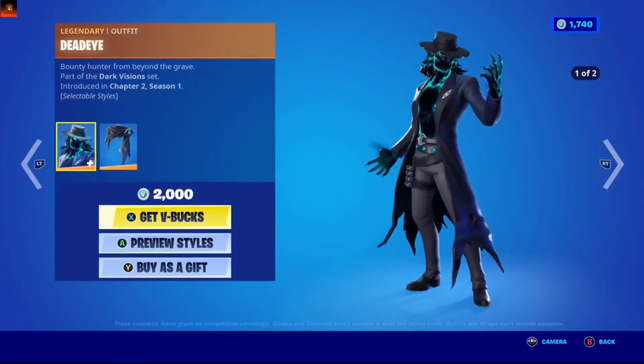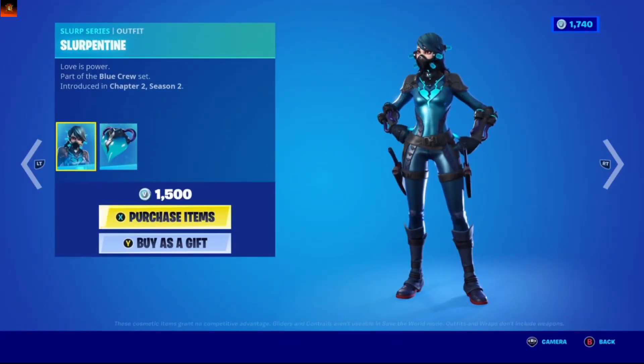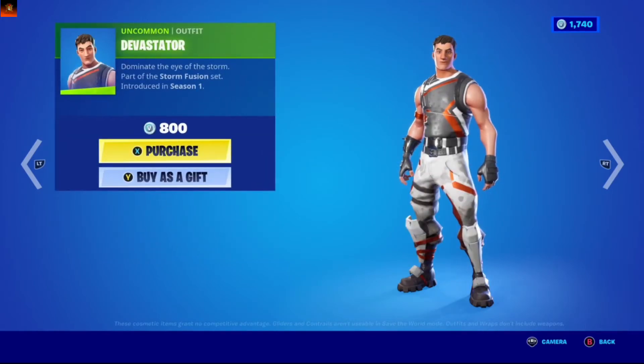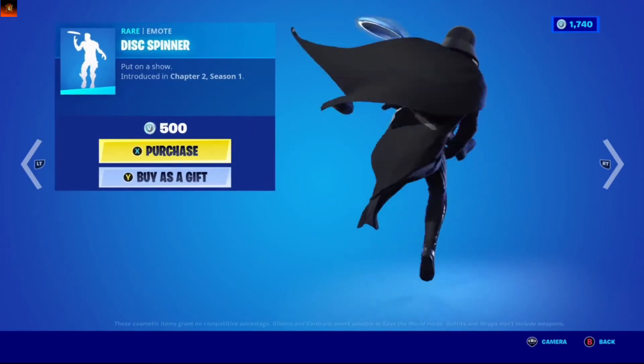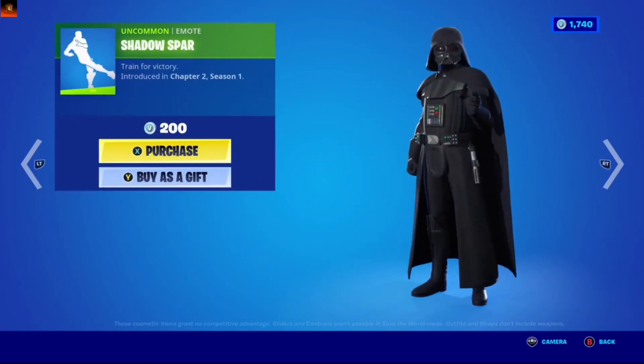Look at it, look at it - like a skeleton. Slurper time, blue heart. Apart from blue cute, devastator. Work it out, very remote. Disc minor, from chapter two season one. Sunsprout, season eight. Shadowspar. So these are all the skins for today's item shop.